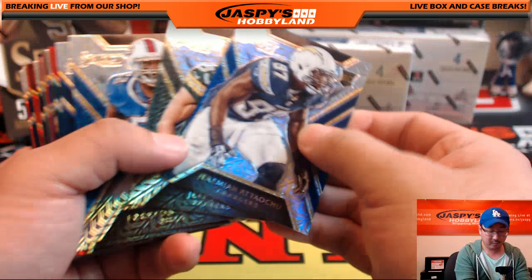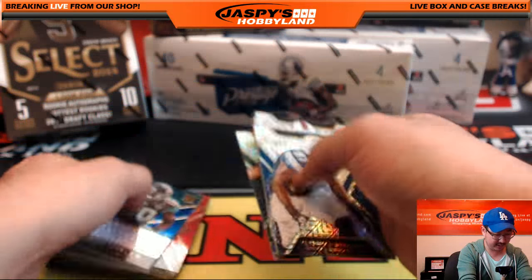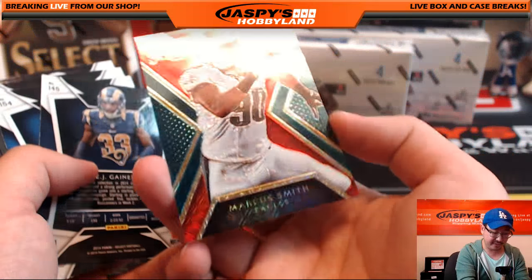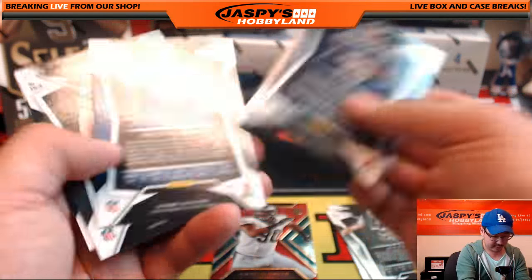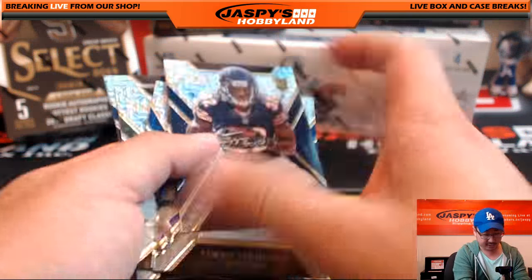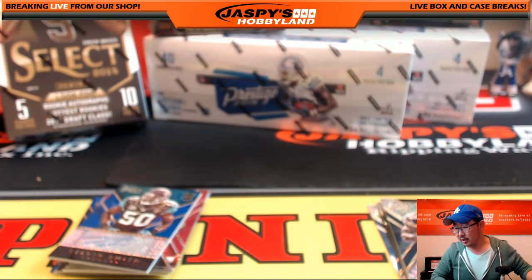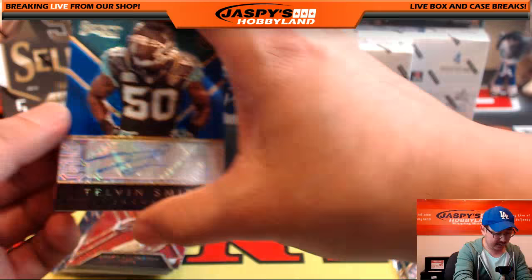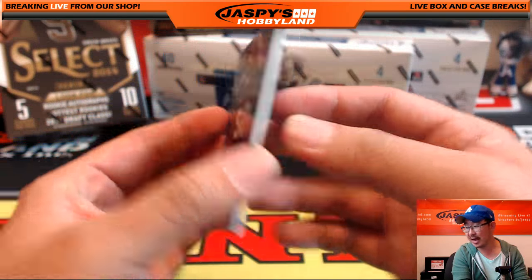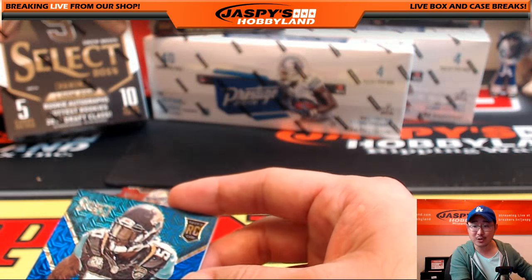And then look at this - Mojos! Look at that. How awesome are these? So you got 37 out of 75 for this Mojo. I love these - the Mojo refractor look is pretty hot. There's Marcus Smith for the Eagles, that'll go to Adam Kay. And we've got Telvin Smith, Jaguars, on a thicker piece of card stock. Last Team Mojo, six out of 10, Mojo refractor.